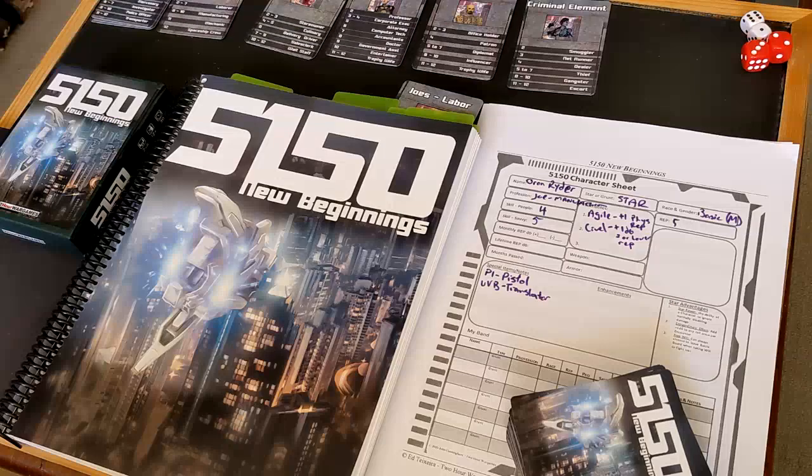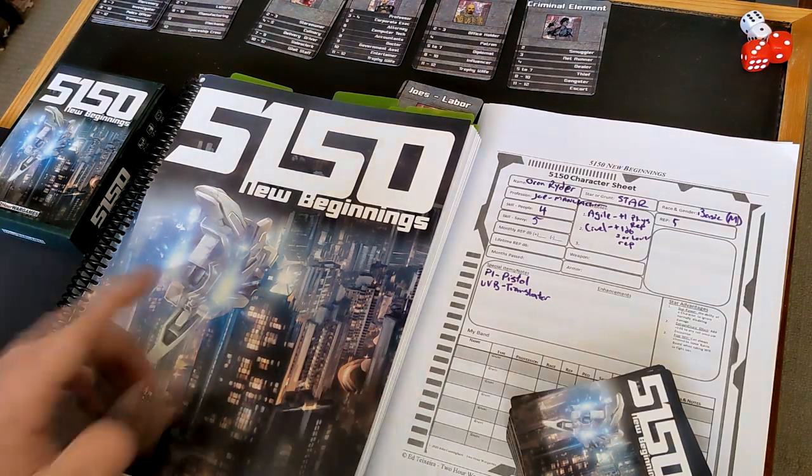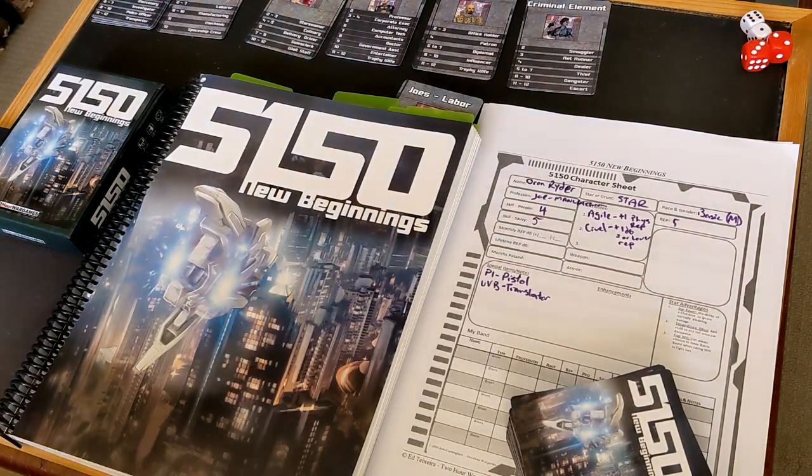Hello, welcome! I'm pretty excited to be doing this. We've got 5.50 New Beginnings. In the last episode we made our character Oren Rider — an average Joe who works in manufacturing. He is agile but cruel, not very good with people skills, but quite savvy. He has a reputation of five, a UVB translator, and a P1 pistol.